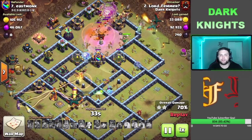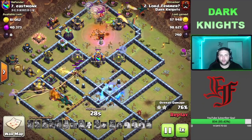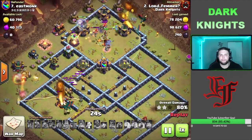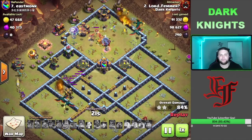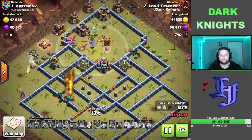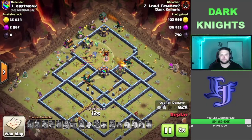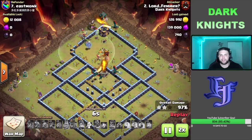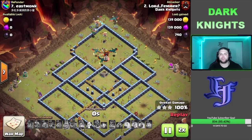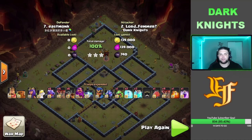We got a lot of value off these Clones. RC is still alive and she ends up picking up the rest of the CC in the middle. We have a lot of this army alive. RC is actually going to help finish off that Multi-Target Inferno as well, which is just huge. We're going to get down this Air Defense, and now it's just cleanup from here. We ended up getting some huge value off the Clones and this main army was just way overwhelming for this base. We absolutely crushed it — still had 4 Dragons alive, 2 Dragon Riders, and 3 of the Heroes alive as well.